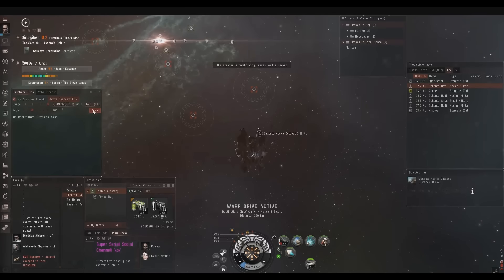Welcome to the Narrated Fights version of the Tristan Guide. This guide is for Faction Warfare, so you can see I'm here in Faction Warfare low-sec, in a system called Ona Psykin.